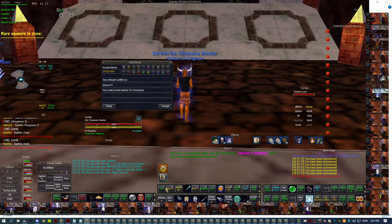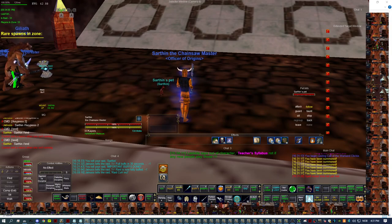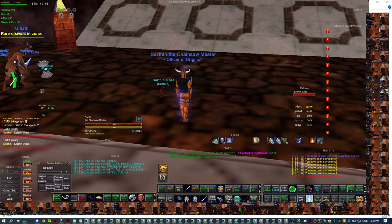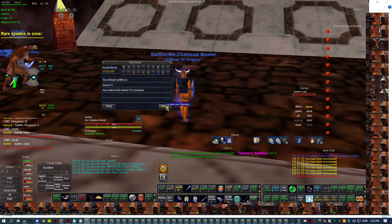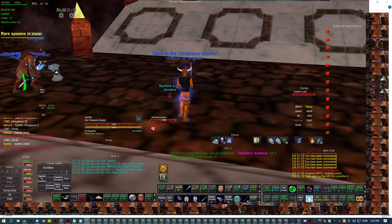So these three hotkeys are the most important ones: the attack button where all your characters assist you and attack the target; the taunt button where you also want to add a key press 2; and the stick hotkey where you tell your characters to trail behind and follow you. If you have those three hotkeys, you can get a long way boxing on the server. It doesn't matter if you have 5, 10, 20, or 30 characters — it's really easy.